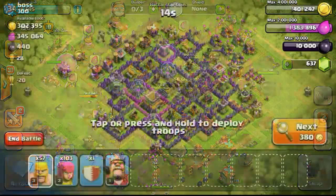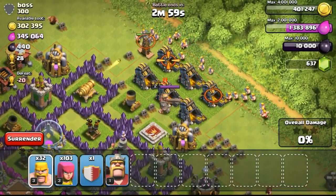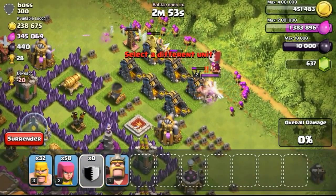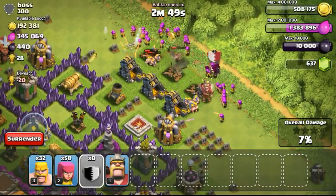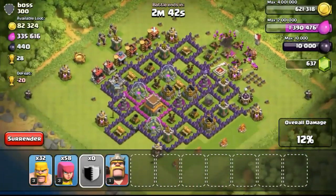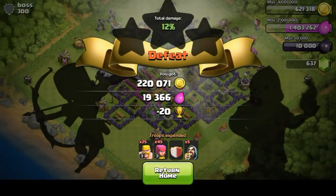Getting my dark elixir barracks now, hopefully to unlock minions and use them to farm with the BAM strategy. But level 1 minions are practically useless to me — I have to upgrade them to level 3 before I start using them. Level 3 minions are the minimum before I actually start using them, because level 1 and 2 go down really quickly, even getting damaged by archer towers.